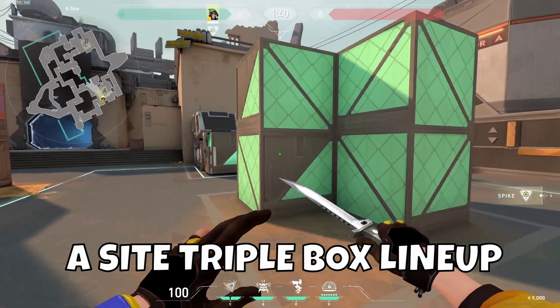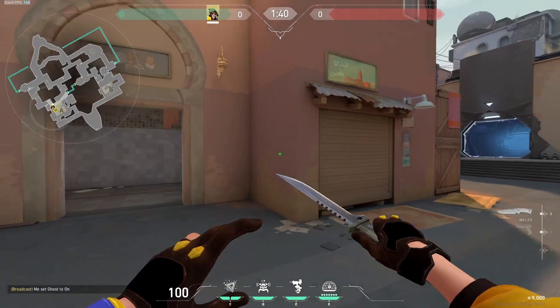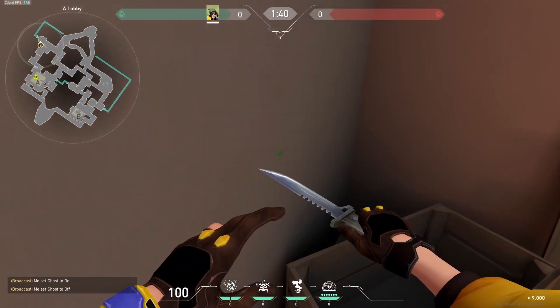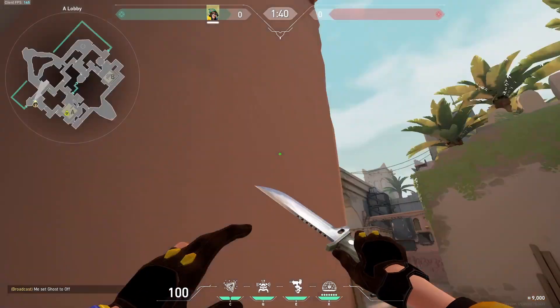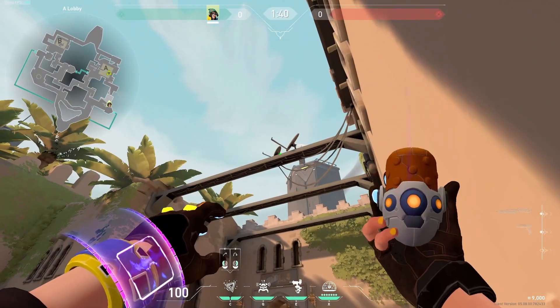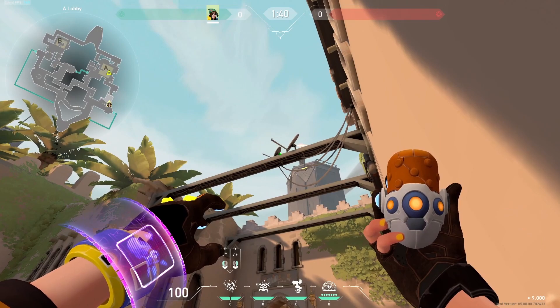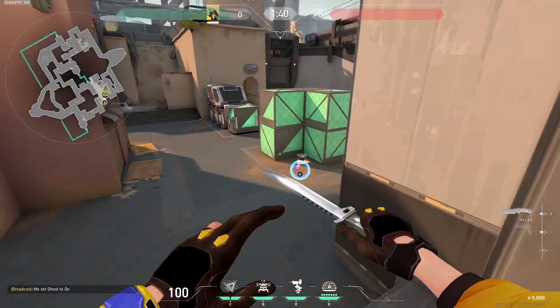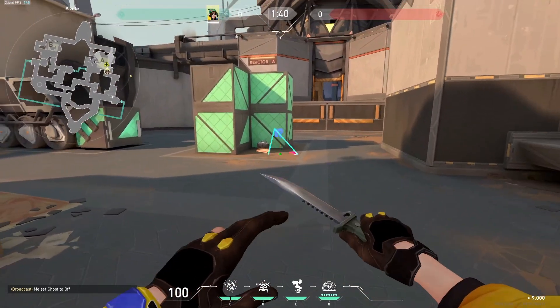Next lineup for boxes. Drop the spike, come back through showers, wedge yourself in the corner — not on top of the crates, just in the corner — and aim where the dish meets this bar, right there. Left click again. Easy as pie.